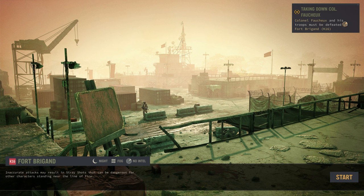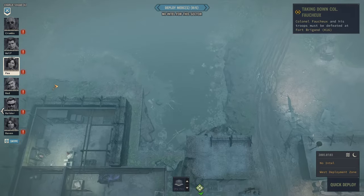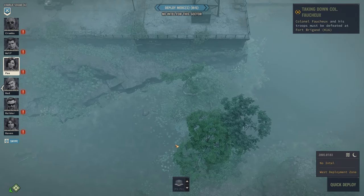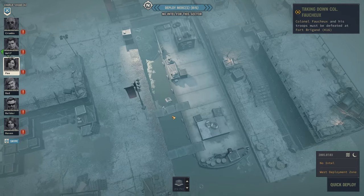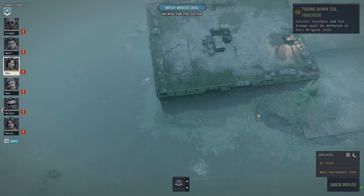Colonel Fasho and his troops must be defeated at Fort Brigand — yeah, I can't pronounce that, sorry. Okay, what do we have? So it is a proper fortification with walls all around it. I wonder if we can go over here. I think this could be a good way to sneak in. What other options do we have? Front gates — I don't think that is an option actually.